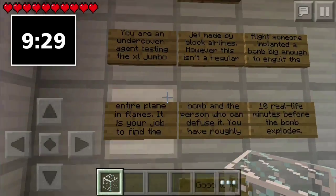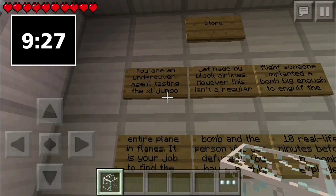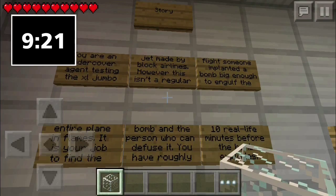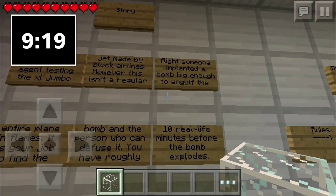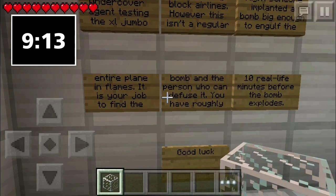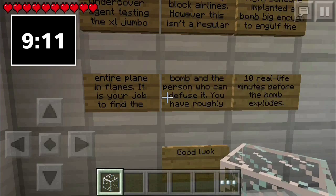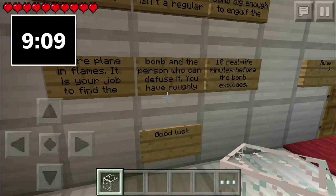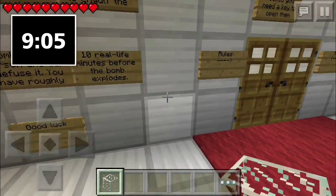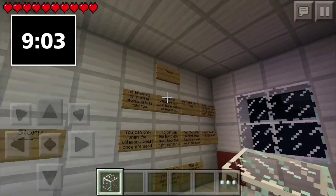I'm gonna quickly read this since I think there's a 10-minute timer on this map. Okay: you are an undercover agent testing the XL Jumbo Jet made by Block Airlines. However, this isn't a regular flight — someone implanted a bomb big enough to engulf the entire plane in flames. It is your job to find the bomb and the person who can diffuse it. You have roughly 10 real life minutes before the bomb goes off.